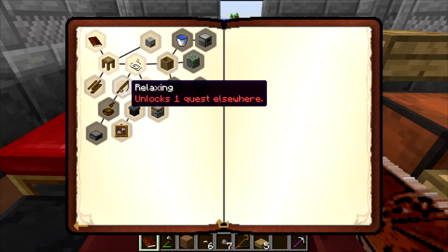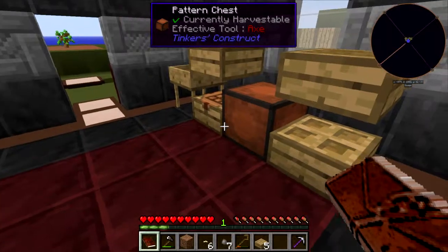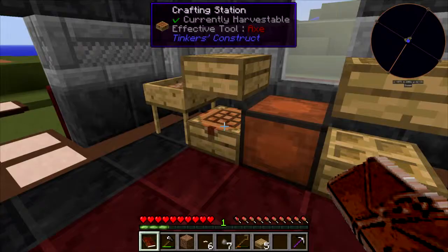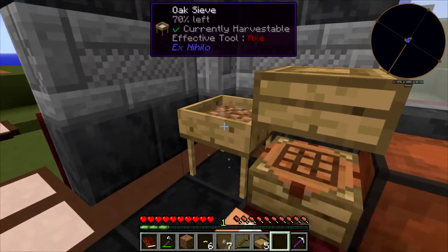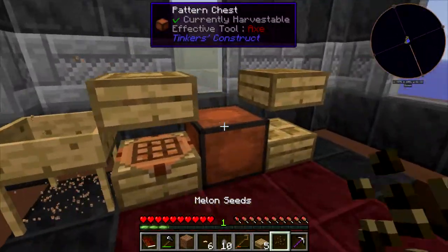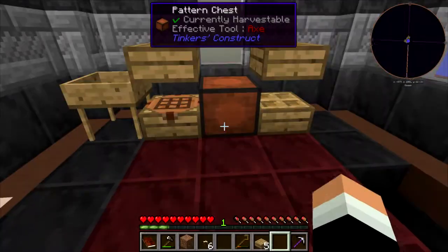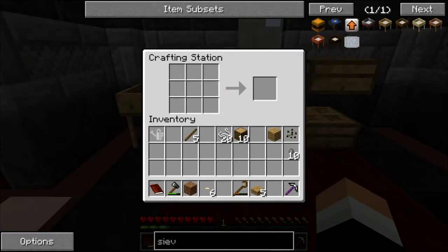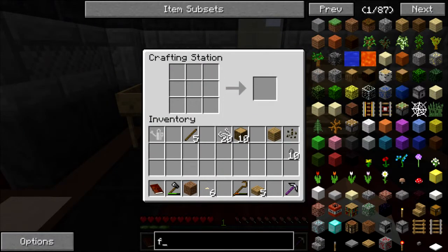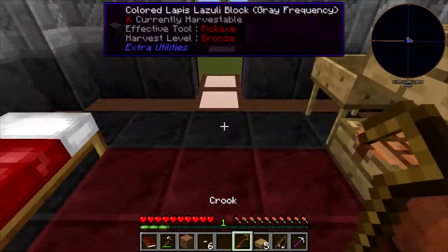We are done with the sieve, so now we have some more quests opened up including the fishing line. We are going to make this fishing rod right now. First, I'm going to sieve this remaining dirt. We got some melon seeds - that's awesome, that's another food source for early game. What do we need to make the fishing rod? Three sticks and two string. We get ourselves a fishing rod.